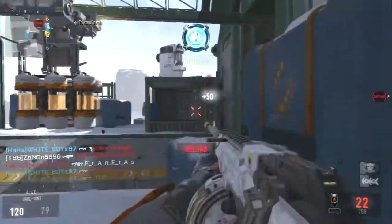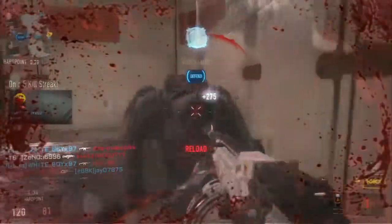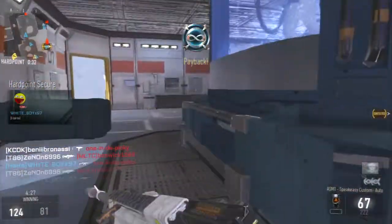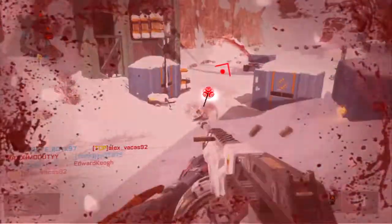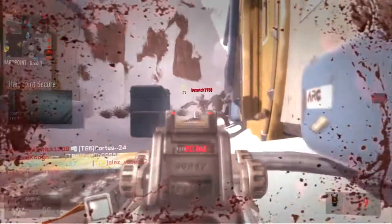The killstreaks I'm using are the system hack and UAV. I upgraded the UAV to extra assists and speed, and my system hack is upgraded to extra assists and extended time. Those killstreaks are good — I don't use any lethal killstreaks because there's no point; I seem to get more kills just using my gun.